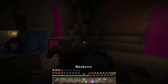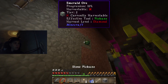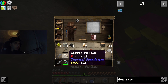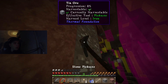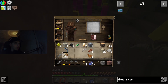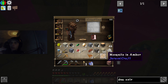I should probably eat before I get freaking killed. This place is packed. There's Tin ore. Yo, I just found amber! I got two pieces of amber now!